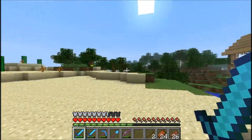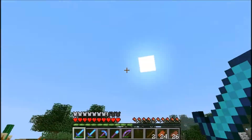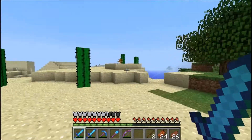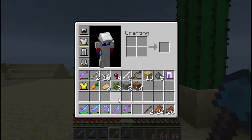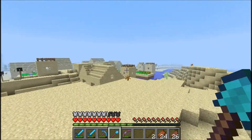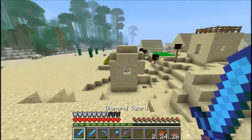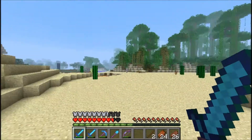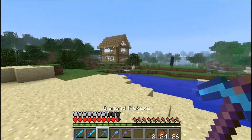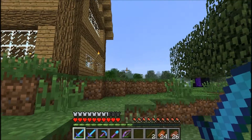I just wanna tear down that house cause I do not like it. I wanna go underground - I'm gonna make like a little spot, like four corners with fences and then a roof on it and then a staircase going down. That would look cool. We're gonna need a lot of clearing so this shovel will help a lot. I also put feather falling on my boots.